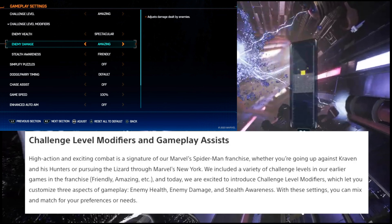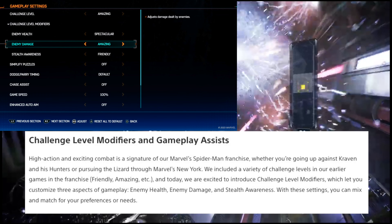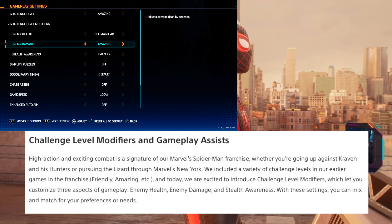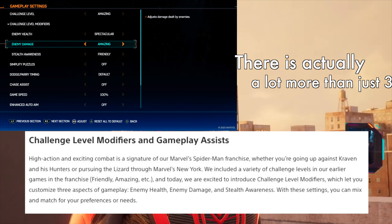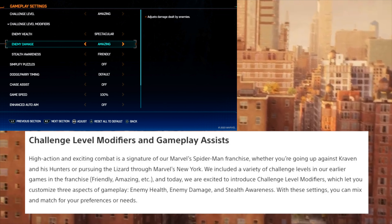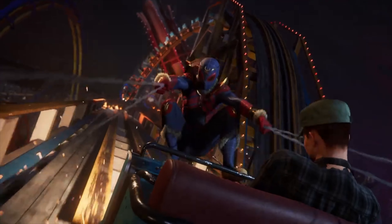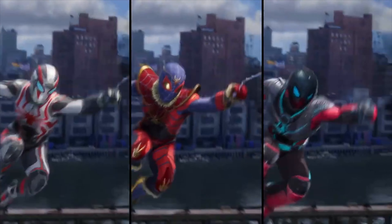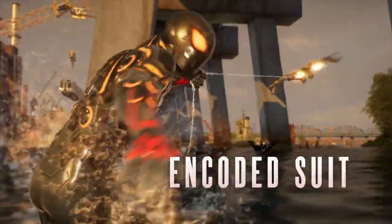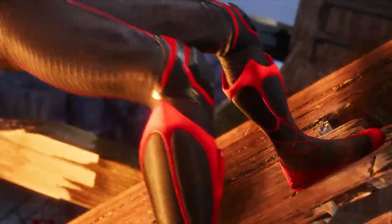But now with Marvel's Spider-Man 2, they're kicking things up a notch and truly allowing fans a lot more customization. They're introducing this all-new aspect called challenge level modifiers, which let you customize three aspects of gameplay: enemy health, enemy damage, and stealth awareness. With these added settings you can mix and match for all the preferences that you want. So say you want a much more challenging stealth experience but don't necessarily want enemy health and damage to be more difficult — you can tweak these settings to get exactly what you want.